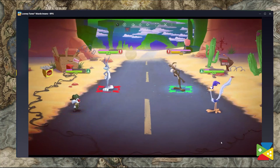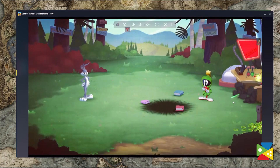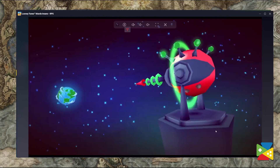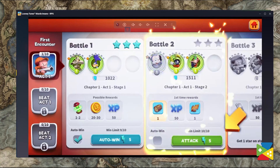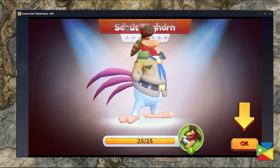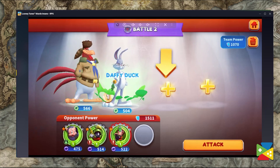Looney Tunes World of Mayhem is an awesome RPG with turn-based combat that lets users recruit a wide variety of characters from Warner Bros. iconic cartoon franchises. Here you'll be fighting alongside Bugs Bunny, Foghorn Leghorn, Marvin the Martian, and many more as you progress through countless levels. And in true gacha fashion, this game keeps you coming back for more in order to unlock the best units and to create unstoppable teams.